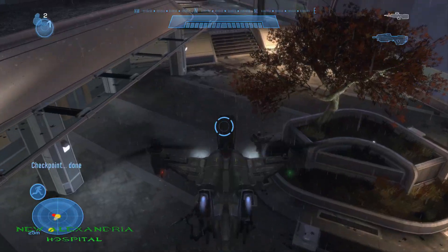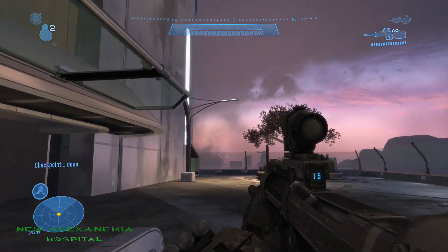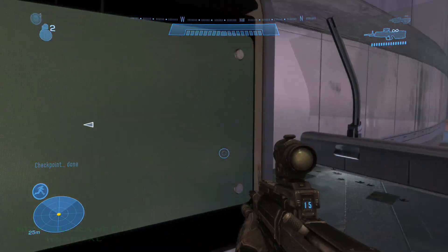The first Moa statue on New Alexandria is located at the hospital. Right before you head into the hospital, head to your right and you'll see it right there around the building.